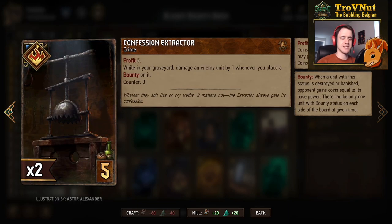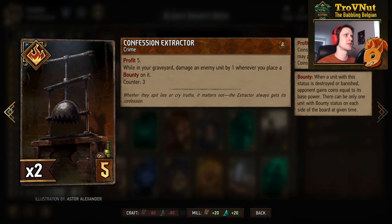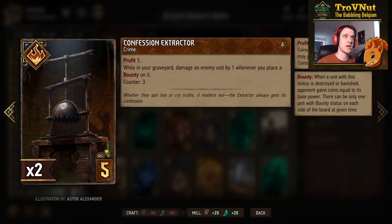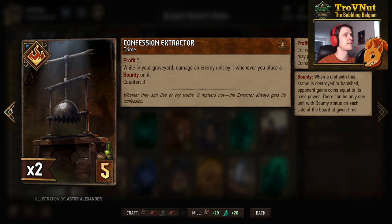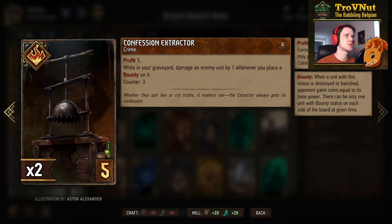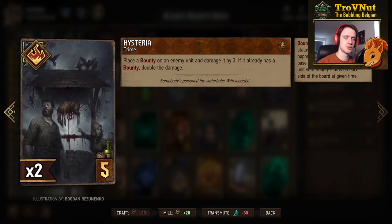The Confession Extractor: gives you five coins, and while it's in your graveyard it damages an enemy unit by one every time you place a bounty on an enemy unit — up to three times. So basically eight points for this five-provision card: five coins and three damage spread over the course of the match.